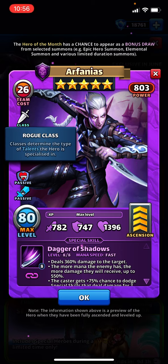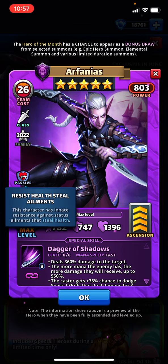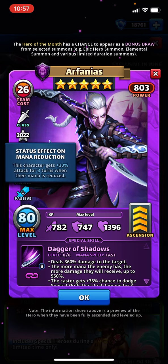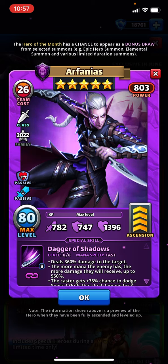He is a Rogue, which is, in my opinion, one of the better classes — relatively competitive, but not crazy. His passives are Resist Health Steal, which is not super valuable but there are a few heroes that do it, and plus 30% attack when their mana is reduced — this is what used to be called the Mana Cut or Direct Mana Reduction, so heroes like Li Zhu and Leonidas. The passives are not earth-shattering, but they're there, and every little bit helps.